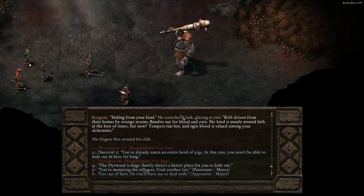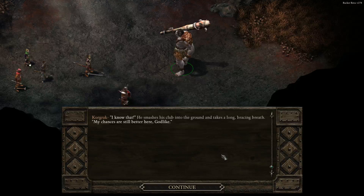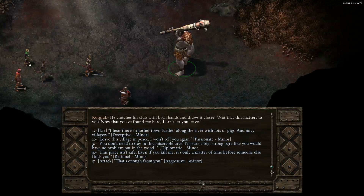A farmer from Deerford claims you ate his pigs. 'That I should have eaten the blazing farmer — I underestimated the love these villagers have for their swine.' If you've been minding your own business, how did all these bones get here? 'Spiders got most of them — the rest blundered in here looking for trouble.' What are you doing in this cave? 'Hiding from your kind. Kith driven from their homes by strange storms, bandits out for blood and coin. Ogre blood is valued among your alchemists.'